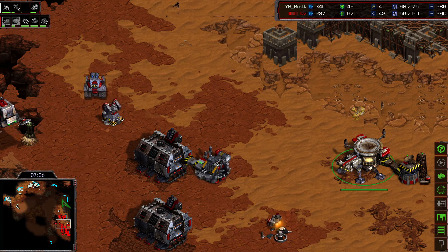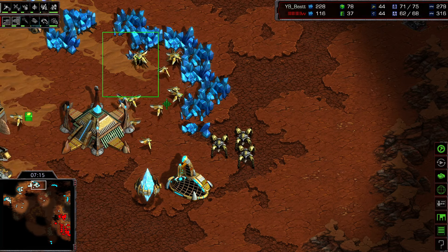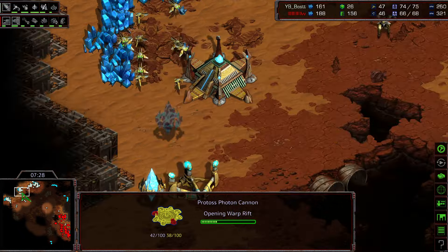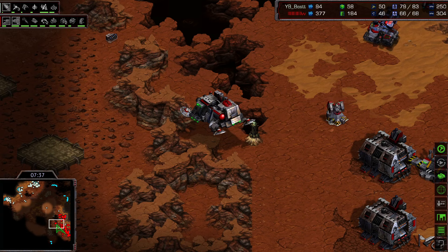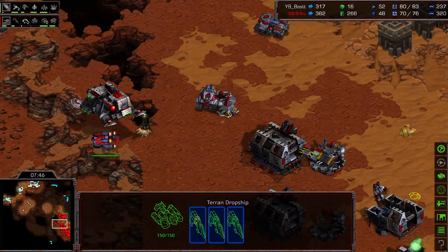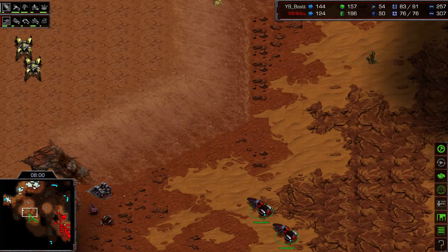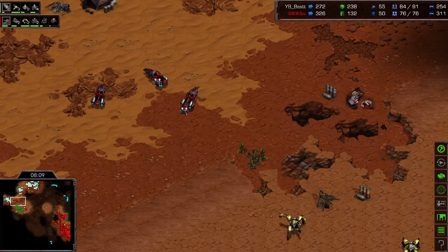I was very sure it would have been a wraith, but Flash decided to play unusually and brought a dropship to deal economic damage to Best. He could even fly to another undefended position. Best immediately reacts with a cannon and dragoons patrolling the map. The observer is perfectly placed, revealing more and more factories. Flash appears to be going for four vultures next — that area isn't well defended — but Best reacts quickly with two dragoons and the cannon, showing great map awareness.